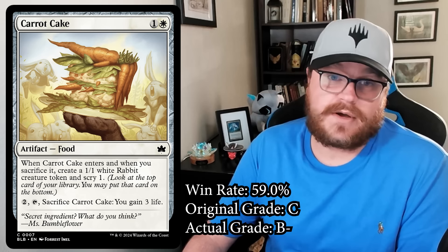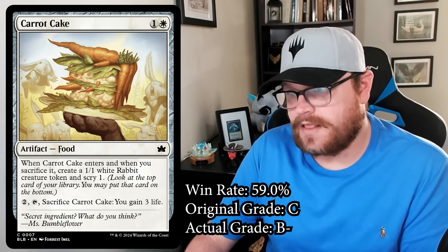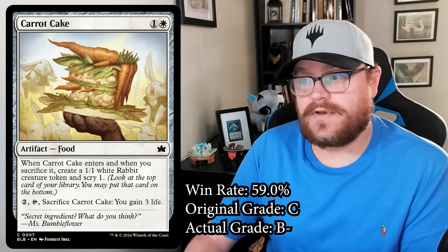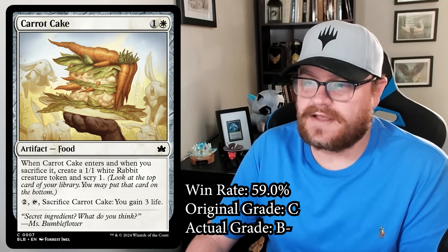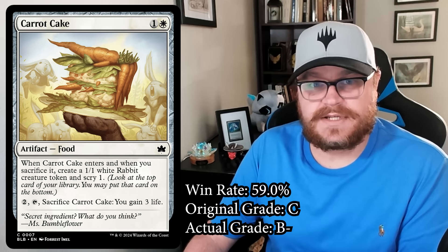Green-white also has several cards that care about tokens specifically. If you get them online — especially the one-mana 1/2 that can attack as a 3/2 and the three-mana 2/3 that becomes a 4/3 with trample — Carrot Cake wedged between those is just a gross early game. So Carrot Cake is way better than I thought. I gave it a C, but it's more like a B-minus — one of the best commons in the set.